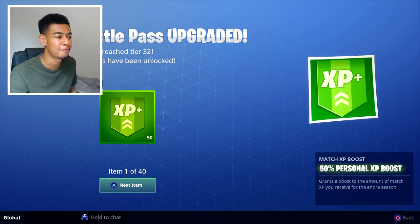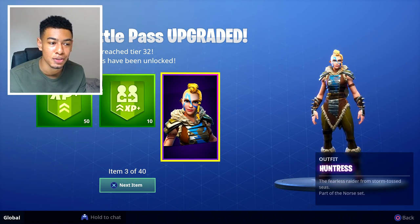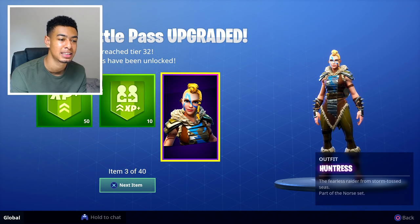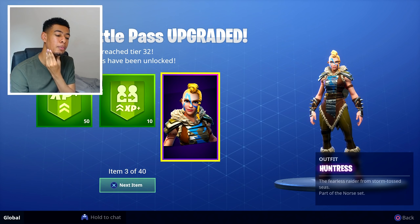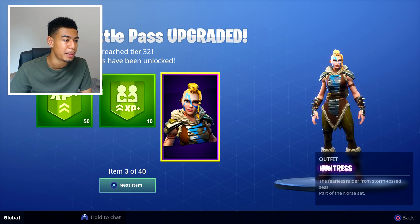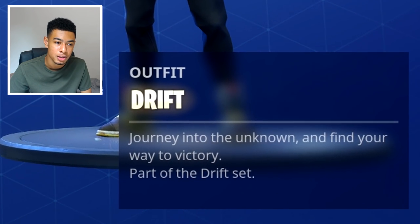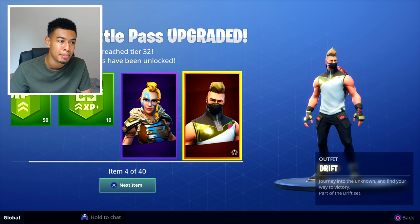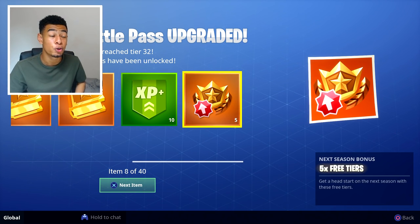40 items have been unlocked. There's a new skin — the Huntress outfit, the Fearless Raider from the Storm, part of the North set. This is the Viking type stuff we were talking about, looks pretty cool. Another skin too — Journey into the Unknown, part of the Drift set. Nice little hairstyle going on. We also got Drift challenges XP and five free tiers.